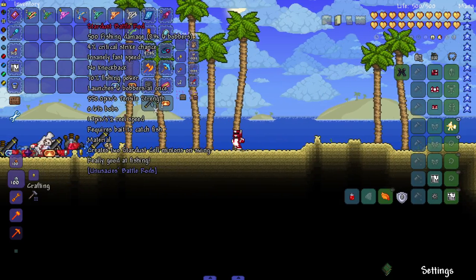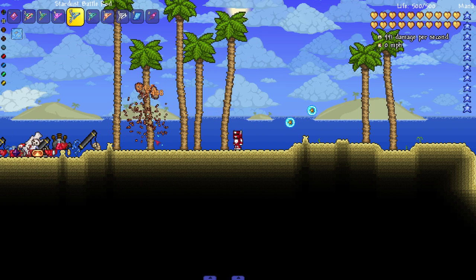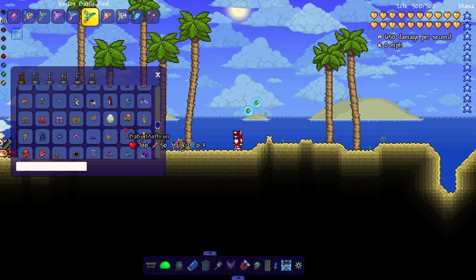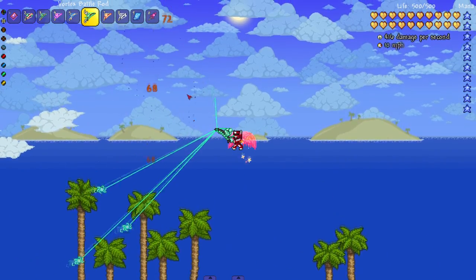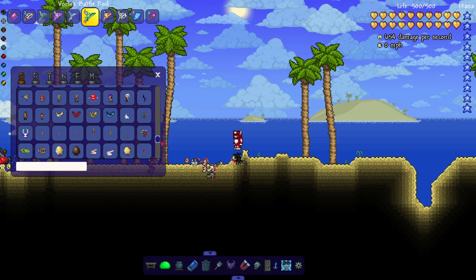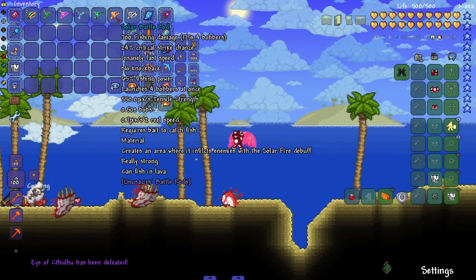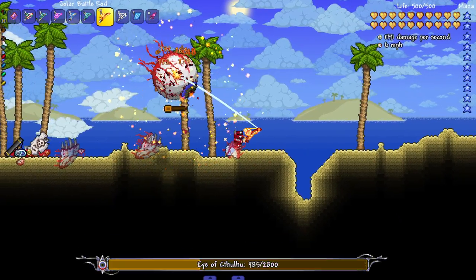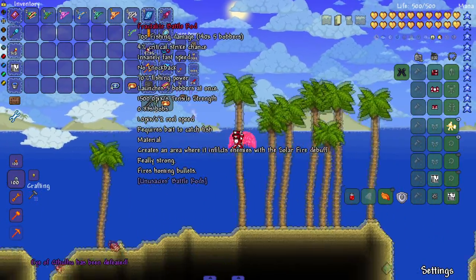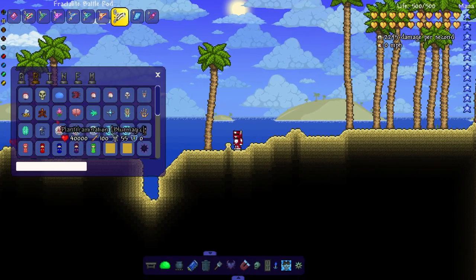The Stardust Rod creates two Stardust Cell minions — let me bring in some enemies. Baby Mothron gets one-tapped. The Vortex Rod fires homing bullets really fast — let me bring in a boss to actually activate them. There, I see them for a second. The Solar Rod creates an area that inflicts the Solar Fire debuff on enemies — nice for crowd control, though you get it near end game. The Fractalite Battle Rod combines all the solar effects and does massive damage — let me try it on Plantera. Terrible aim but look at that damage with no armor, no accessories, no bait on enraged Plantera. Done in about 20 seconds.